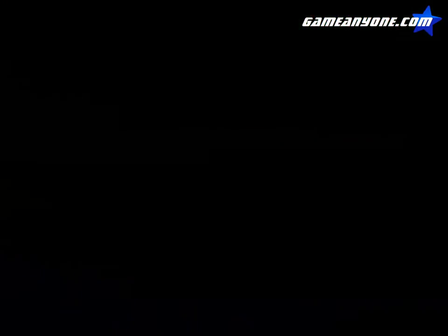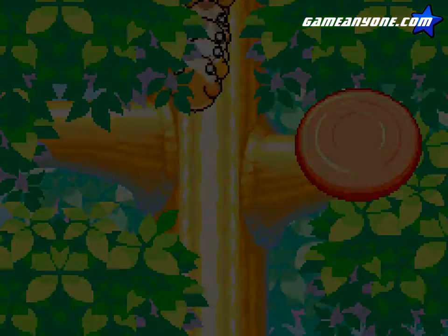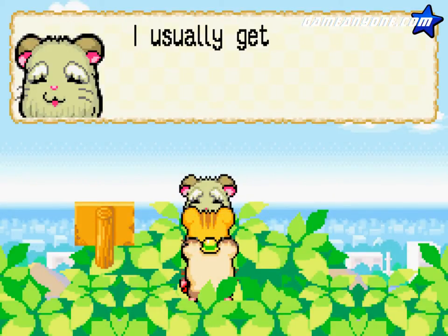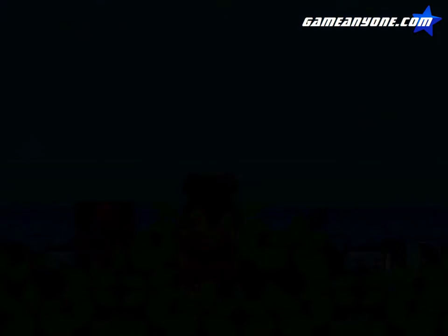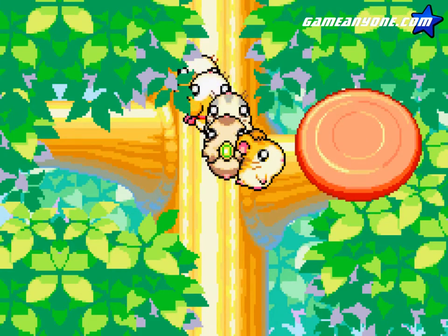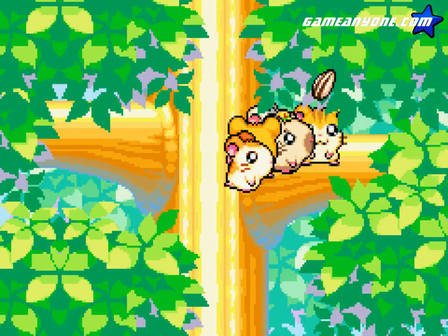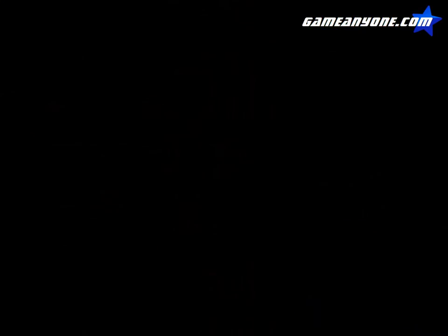Now we can go up this tree. Anything over there? No. Anything up here? Yes, there's a hamster. There are pigeons around here. Well, I'm sure we'll find out more about that later. It fell down! Well, let's see if we can go down now.